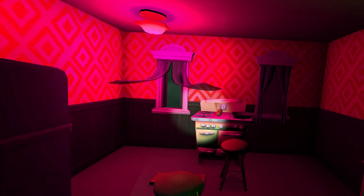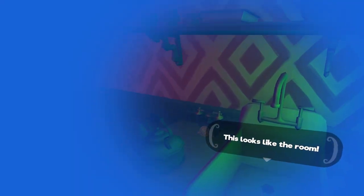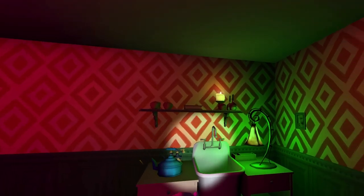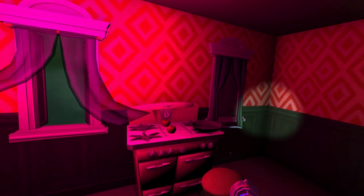Now we go into the creepy red room. Kitchen! Sink's empty. This looks like the room. Activate the totem in this room — try activating it now. Energy's full. Is there a totem here? Now we're gonna activate it. It's activated!